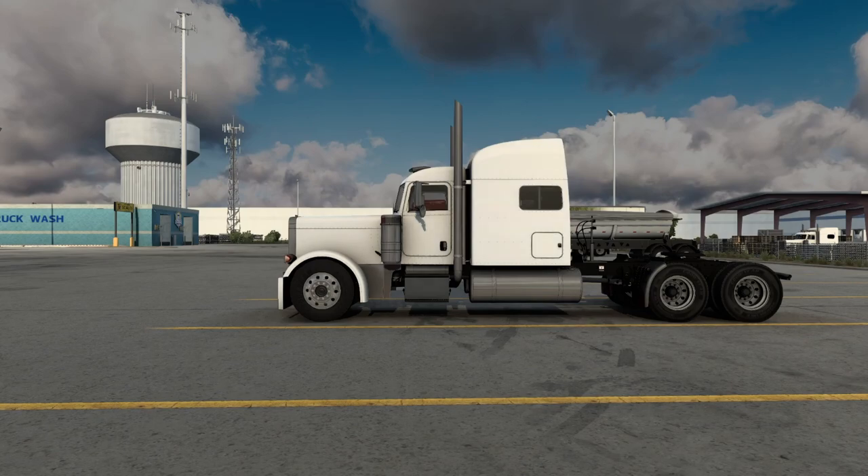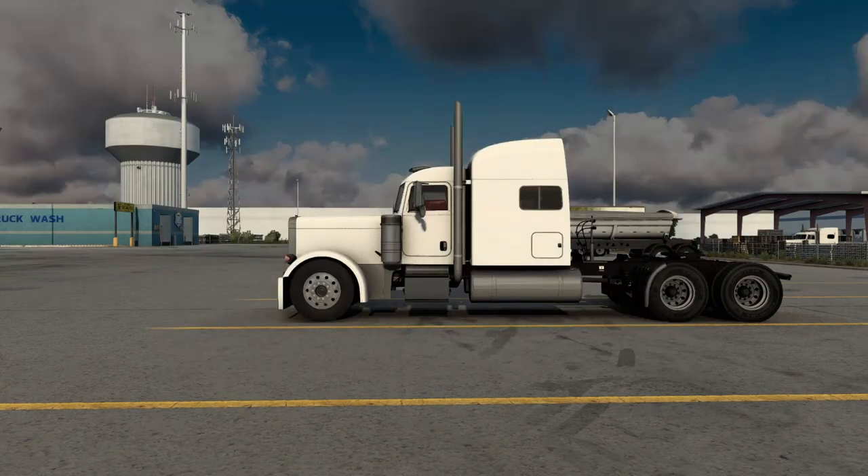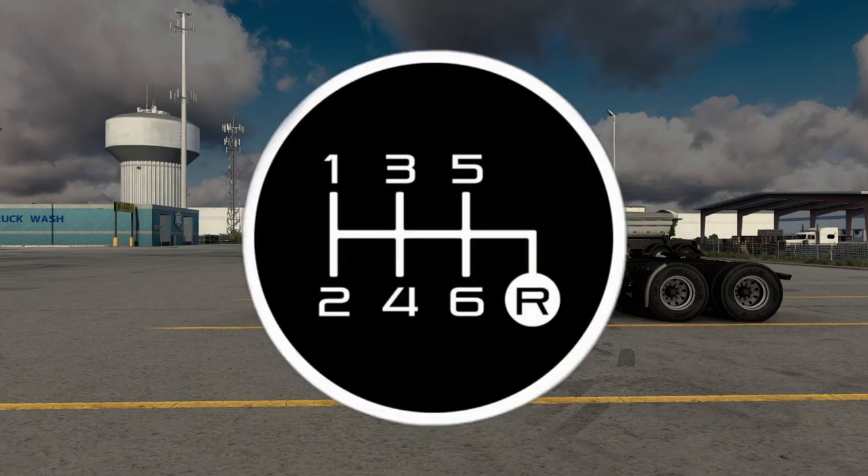Since we're stopped here, we're going to put the truck into first gear. I'm using a Logitech G29 — most wheel and shifter combinations should be the same. If your shifter uses the same layout as the Logitech G29, first gear should be all the way to the left and forward.